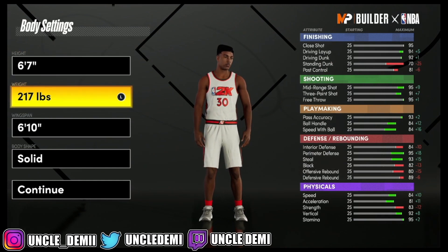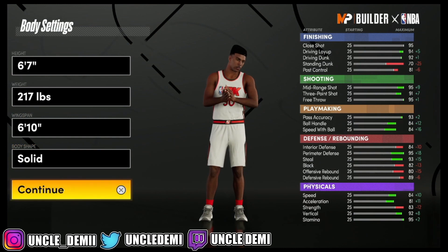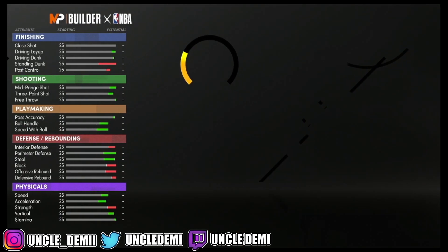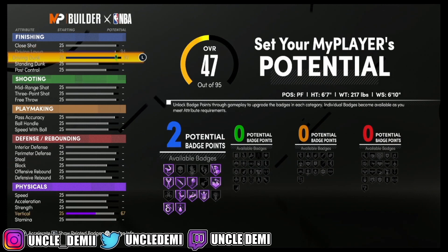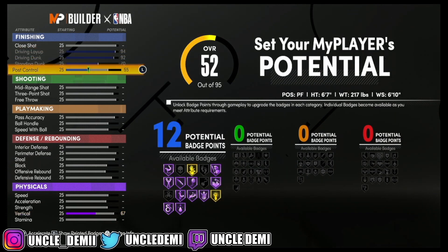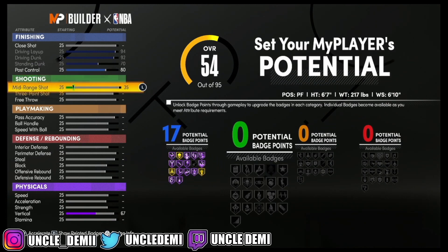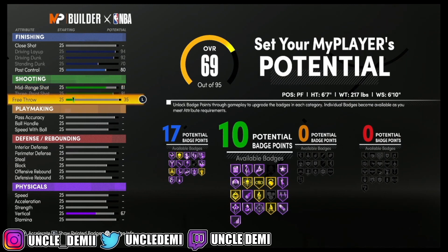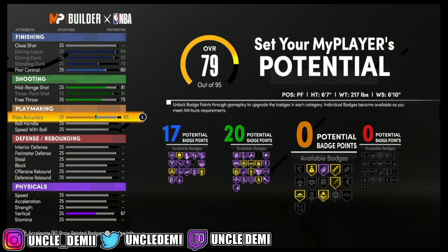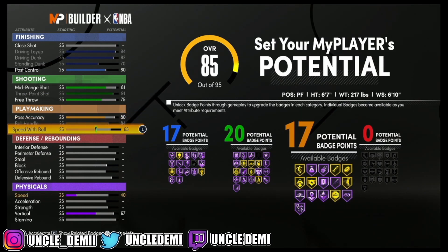So obviously with the Offensive Oriented 4, you want to go power forward. I went 6-7, dropped my weight to 217, and my wingspan is 6-10. Body type does not matter at all. What I did was I maxed out everything below driving layup, and I actually went 80 on the post control. On my mid-range shot I went 81, maxed out my 3-point shot, and went 75 on my free throw. Then I went 80 on the pass accuracy, maxed out the ball handling and the speed with ball.